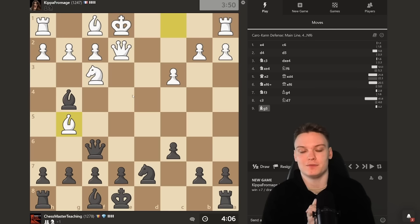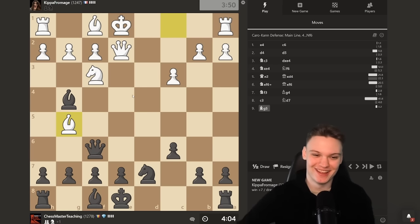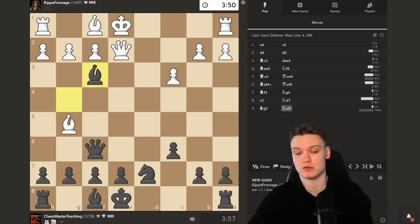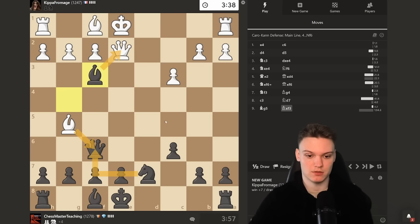Feel free to pause the video and try to find the best move for Black, which is most of the time a winning continuation. You may be wondering — the queen is under attack, gotta move the queen? No. Take, win a piece, eliminate the defender — always go for the counter attack. Hitting it too. He takes there, we take his queen, take back — up a piece. Yeah, it is that simple.